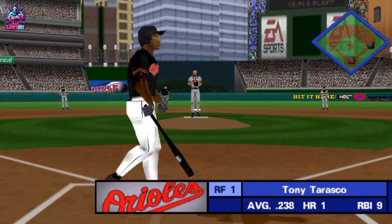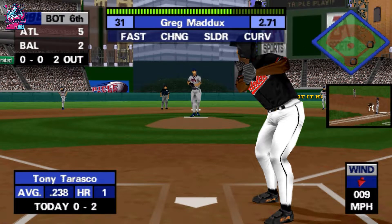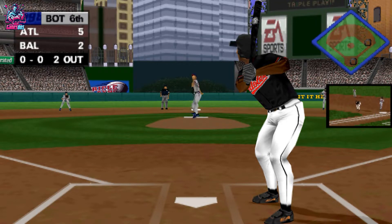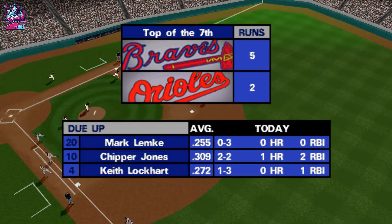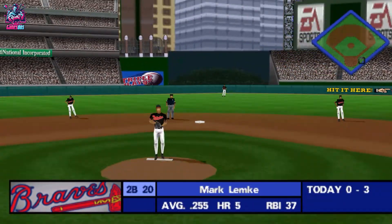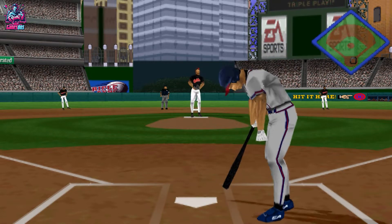Hitting 0 for 2, Tony Tarasco. Line drive at the shortstop — good running catch. He was able to get the job done that time. A play like that can really help boost the ballpark. At the top of the seventh, the Atlanta Braves lead by three.